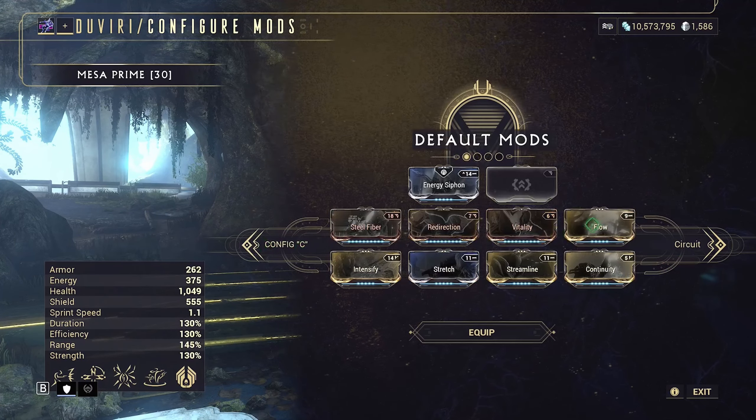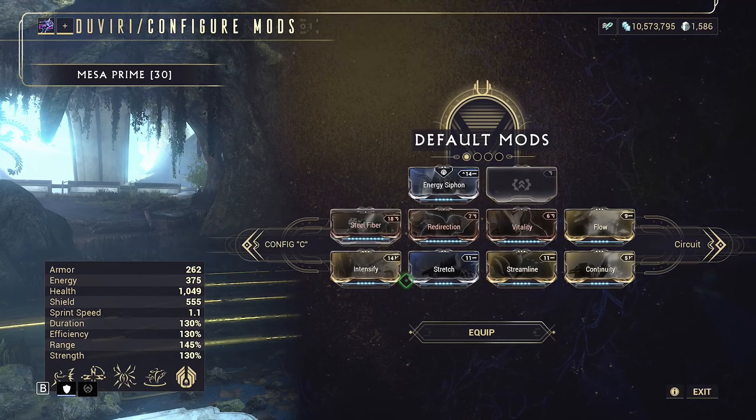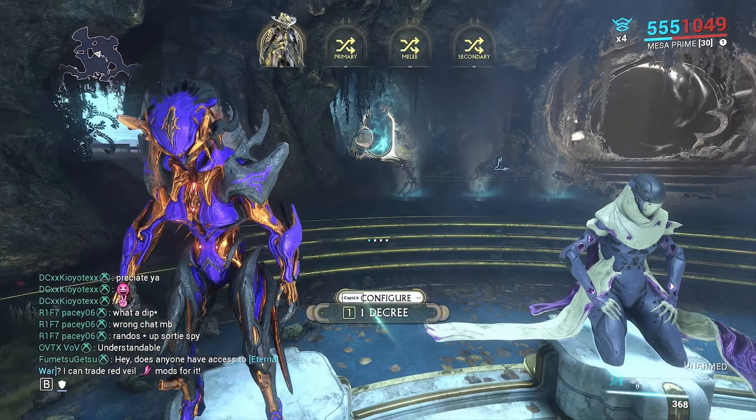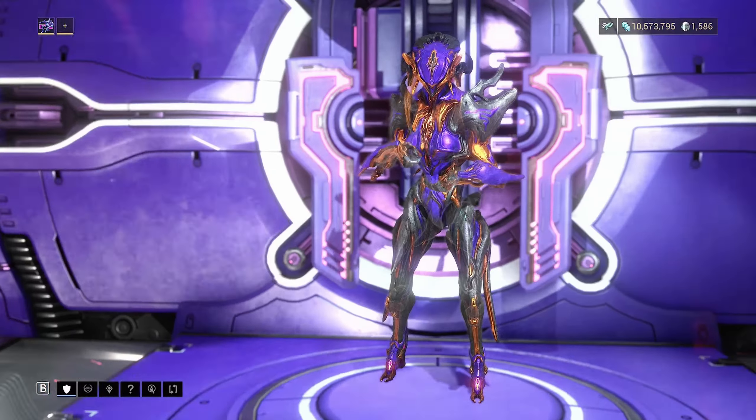Some frames have default mods, which can be decent on the Warframe, but on weapons they're absolutely atrocious sometimes. So I highly suggest that once you see the gear you can pick from, go back to your Orbiter and make a build for them. Since you can't traditionally shield gate with Brief Respite and the Augur mods — since there's no Decaying Dragon Key — you're going to have to make a Helltank build on a lot of frames.